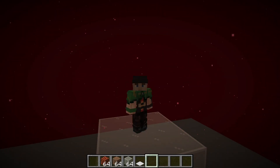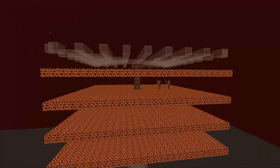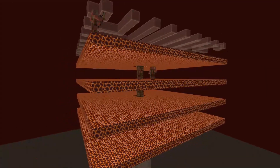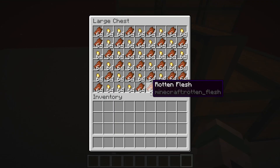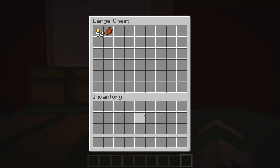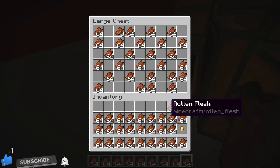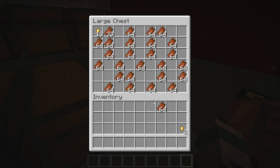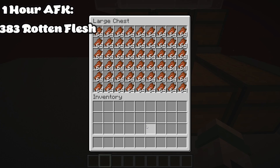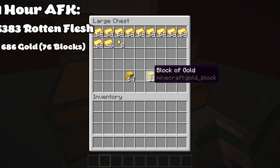Let's AFK the farm for 1 hour and see what we get. After 1 hour's worth of AFK'ing, this is what we got. Let's convert everything to ingots and get a total of what we've received. Now that we've tallied everything up, we have a total of 5,383 zombie flesh and 686 gold, which totals up to 76 gold blocks.